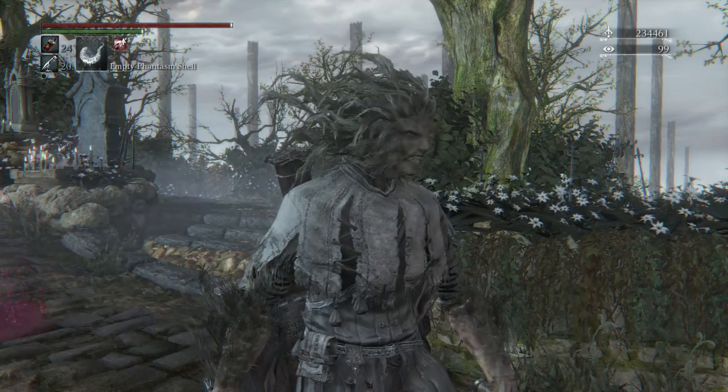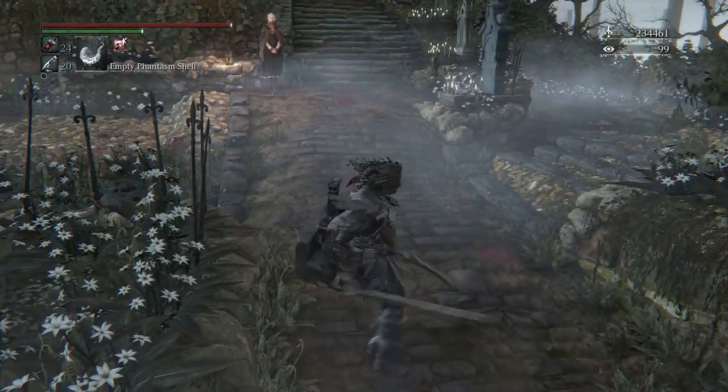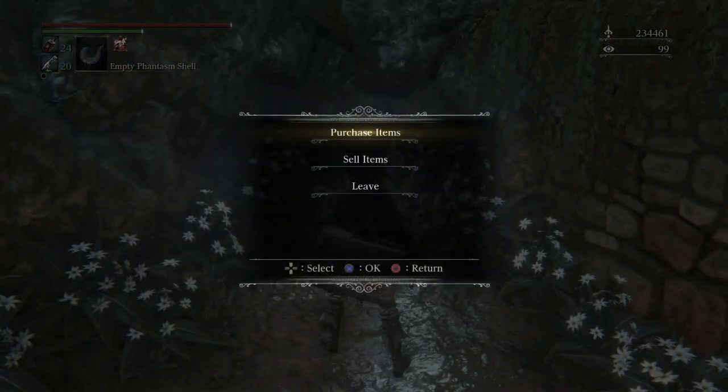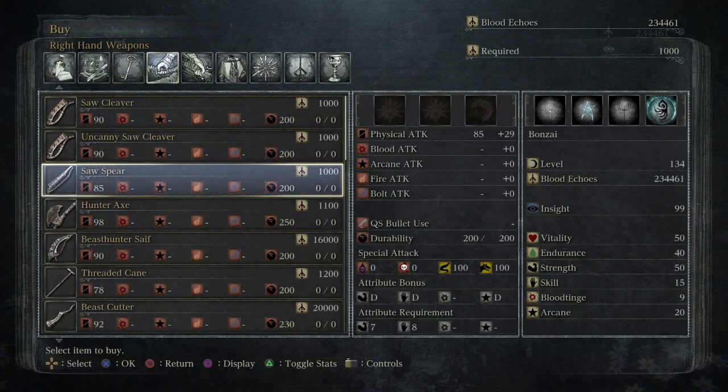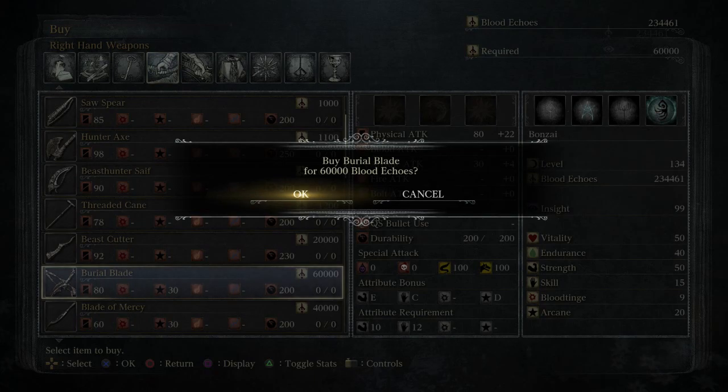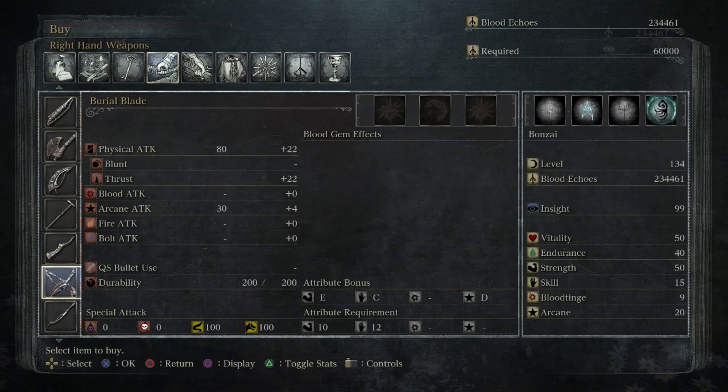Welcome back. We're going to continue the video now with a little new footage. We're in the Hunter's Dream and we're going to come over to the bath messenger and purchase the Burial Blade. There's the Burial Blade — it costs 60,000 blood echoes, and as you can see I have enough from fighting the final boss, Gehrman, whose weapon is the Burial Blade, and Moon Presence, the secret boss. It requires 10 strength, 12 skill, and it scales E in strength, C in skill, and D in arcane.